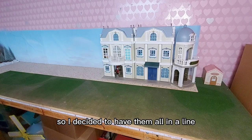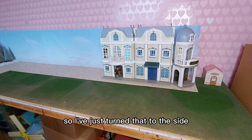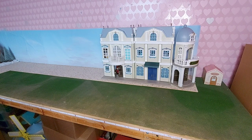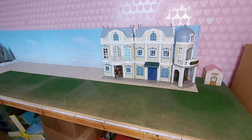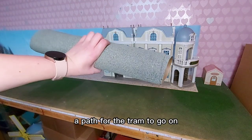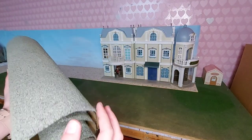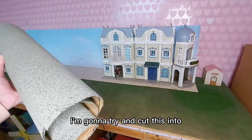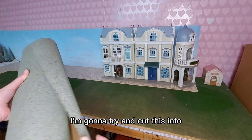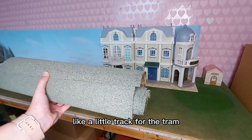I decided to have them all in a line. The last one wouldn't fit, so I've just turned that to the side. And now I want to make a path for the tram to go on. So I've still got some leftover grey concrete, and I'm going to try and cut this into like a little track for the tram.